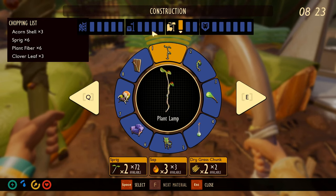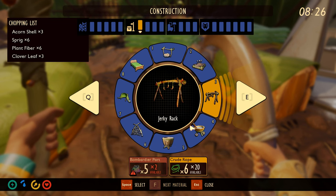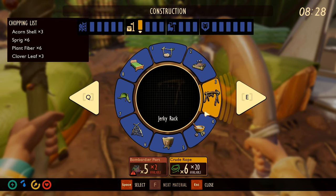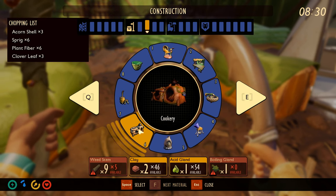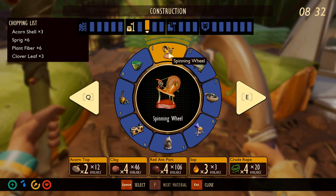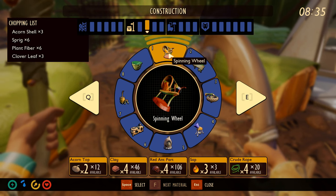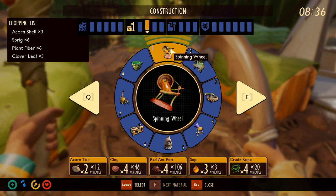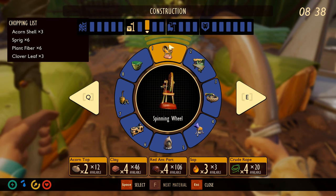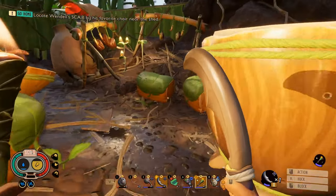Let me check something — can we put some spinning wheels up around here? Spinning wheels... so it takes four acorn tops, eight clay, eight red ant parts, some sap, and a whole bunch of ropes. Let's get some up and running in our outpost. Okay, let's get this sorted out.